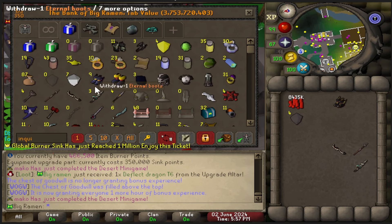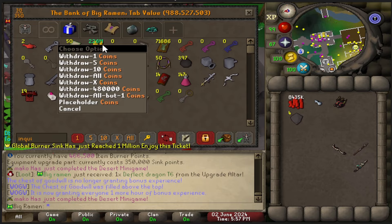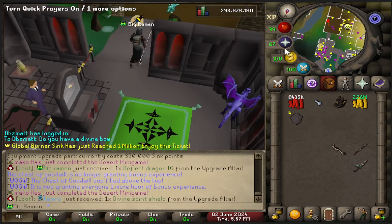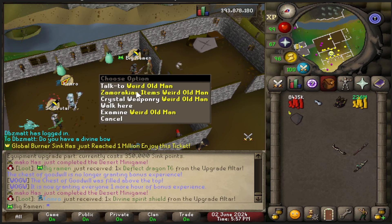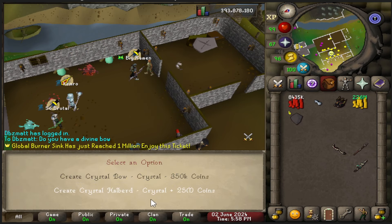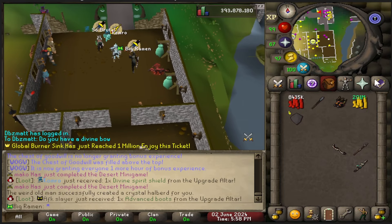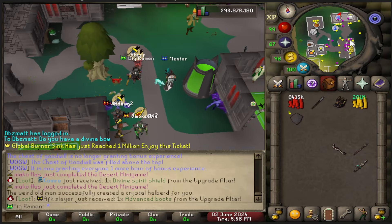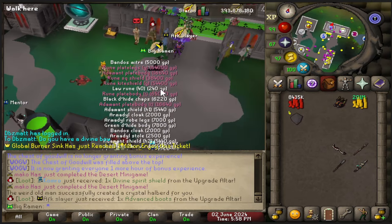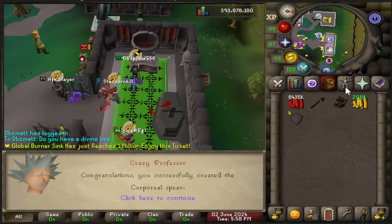And then we got one more thing we got to do — a crystal seed. Here's the crystal seed. And now you need money. I have so many coins, you don't really use them that much. He was just hiding out right over here — weird old man. And then you just click crystal weaponry, and we want the crystal halberd right there. So we got the crystal halberd. It might be faster to get to the upgrade table. Crystal halberd — we have all the items. And we'll get that — corporal spear. We got it.